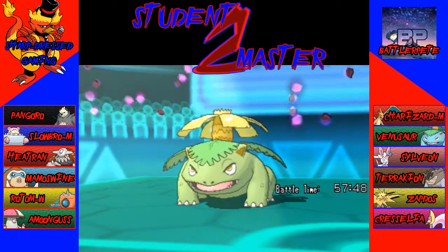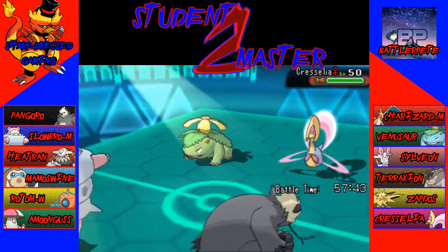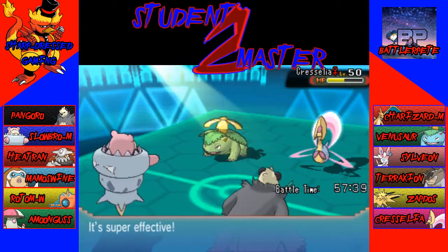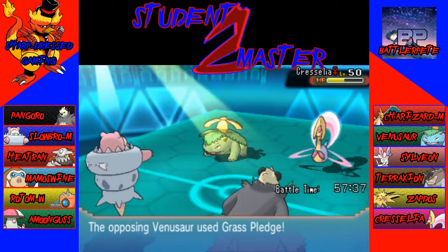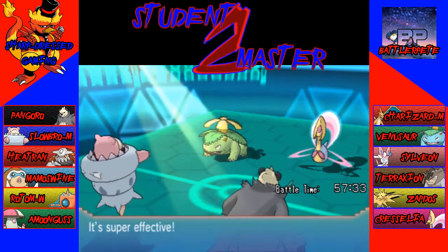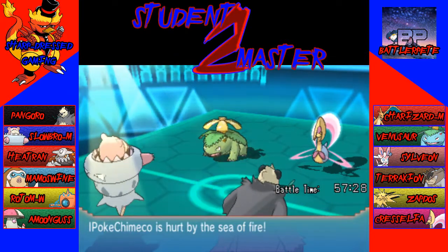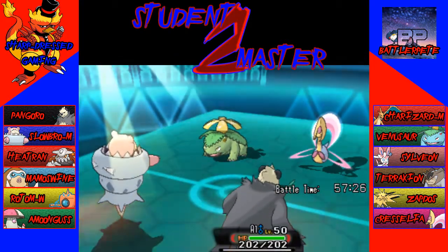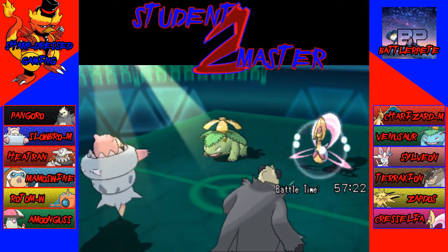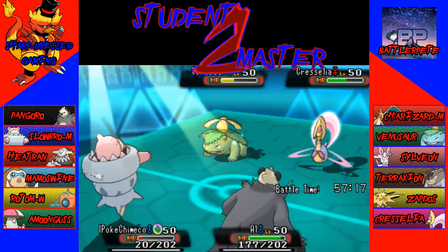Cresselia uses Helping Hand on the Venusaur. I don't think Venusaur will live a Psyshock. Slowbro, can you do it? It does not do enough at all. He's probably going for Giga Drain then. Crunch does about half. He's just going to continue to Grass Pledge I guess — does that keep getting the boost? It doesn't. The fire shouldn't take out Slowbro, and it doesn't. So Slowbro should be able to take out Venusaur the following turn, and Pangoro may be able to take out Cresselia after Leftovers recovery. I don't know for sure.